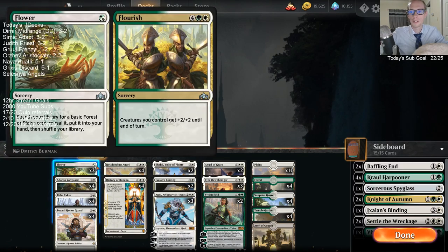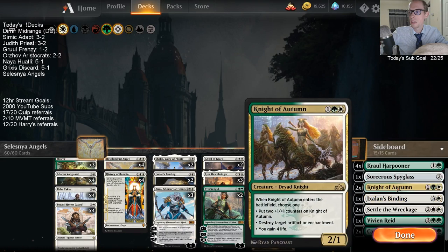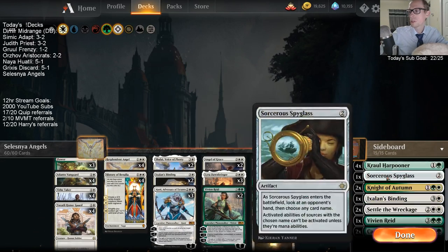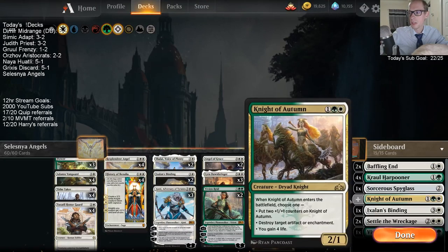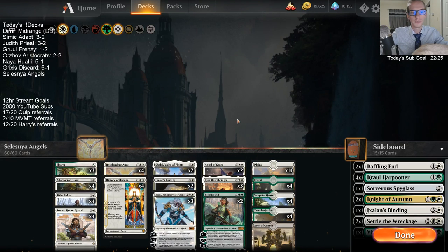We also have Flower Flourish that just fixes our mana for us, and besides Vivian, we get our sideboard Crowl Harpooners for mono-blue and Carnage Tyrants and another Vivian for control, with some Knight of Autumns that can do some things in there as well. We're basically a mono-white deck, just really light on the green, trying to curve out each game. Vivian Reed is probably too slow for Modern.